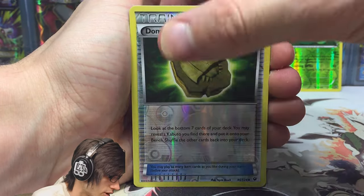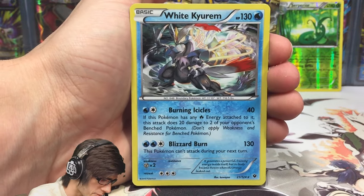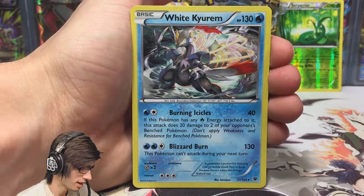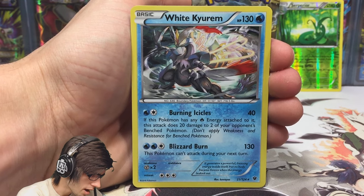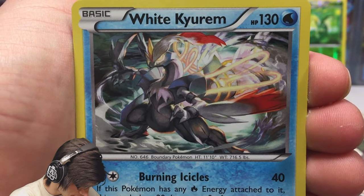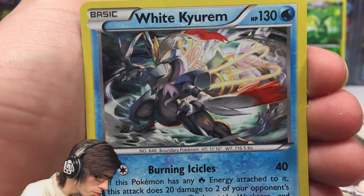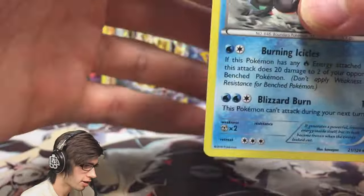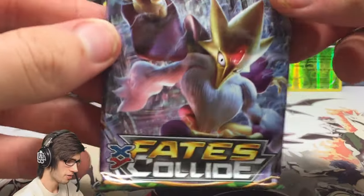We got a Dome Fossil Kabuto and a White Curum hollow, so nice — we're going back to back with two hollow or better pulls. This White Curum has 130 HP with Burning Icicles and Blizzard Burn. There's so much going on in this art — it's pretty hectic, definitely not my favourite art. I feel as if there's too much going on, it could have been a little bit more calm down, White Curum kind of art, but anyway, moving on.